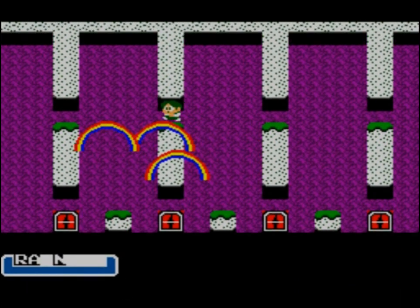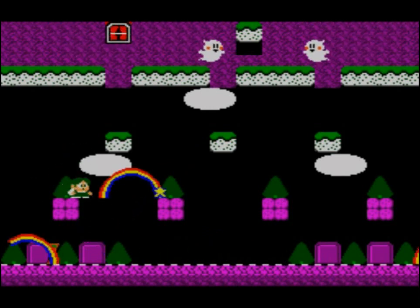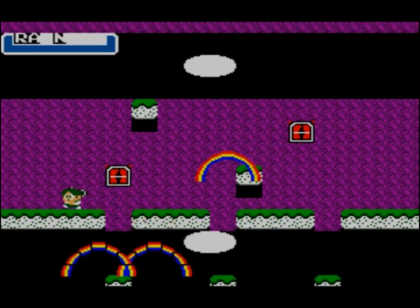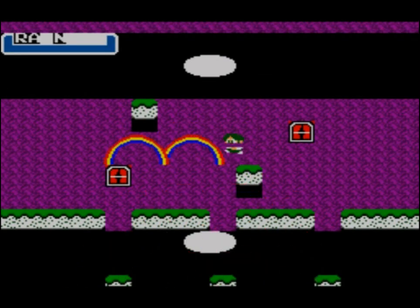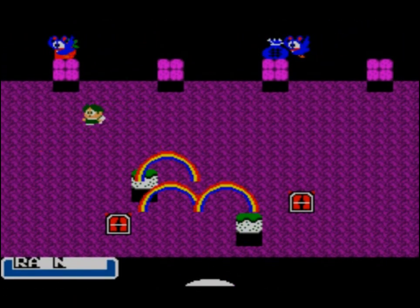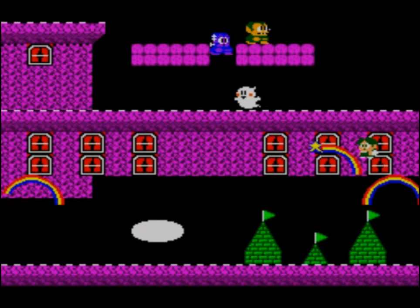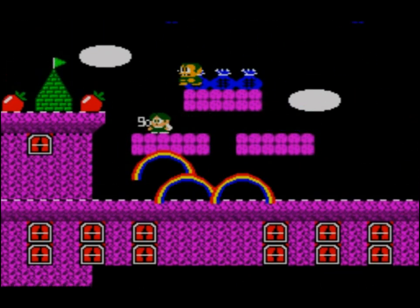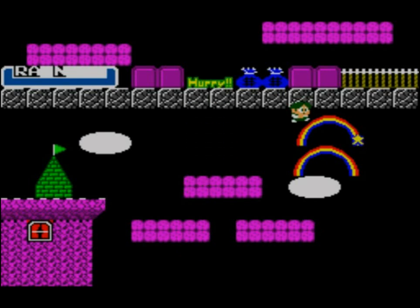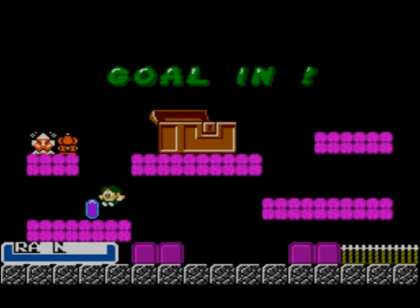Okay, ghosts — those kind of look like Casper. He's a friendly ghost, but we are not friendly ghost hunters. What does it take to get a triple rainbow around here? What's a guy gotta do? How many generic-looking birds or bats does he have to kill? This is really just a spam rainbows kind of game — you just spam rainbows to the end. I'm at the goal end. Goal end — what does that mean?